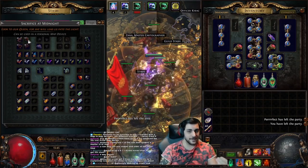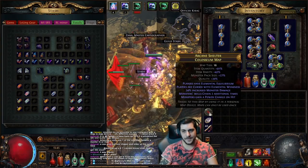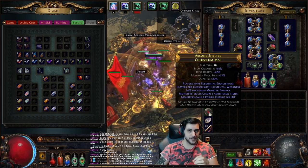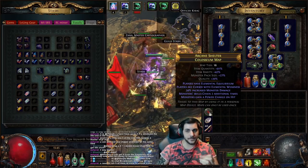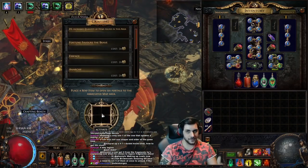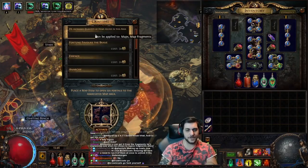The way you pop these and the way they work is that they give you 5% quantity added to the map. If you look at this Colosseum map, it has an item quantity of 91%, meaning a 91% increase of items dropping in the area. Quantity on the map itself affects map drops — that's the only quantity that affects the actual rate of dropping more maps. Quantity on your gear does not affect map drops, only the quantity of the map itself matters. You can increase this baseline item quantity by using fragments.